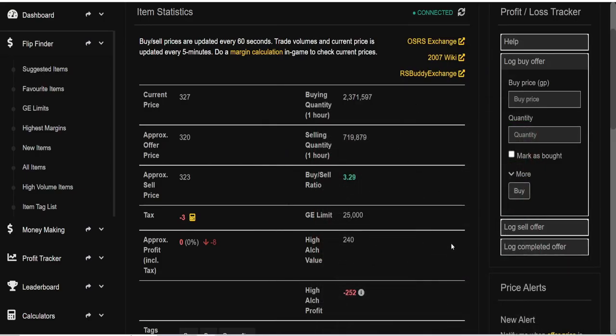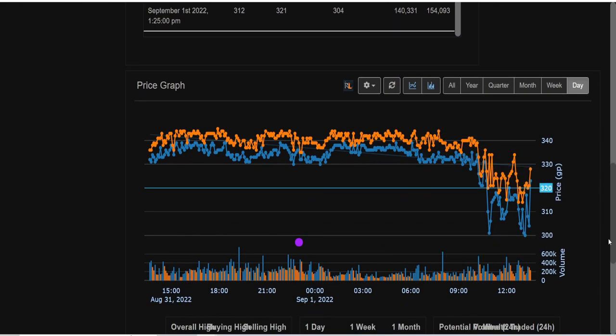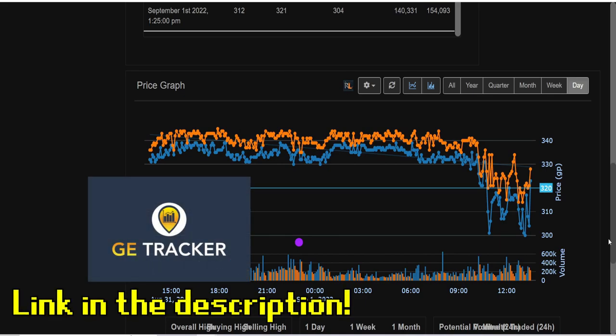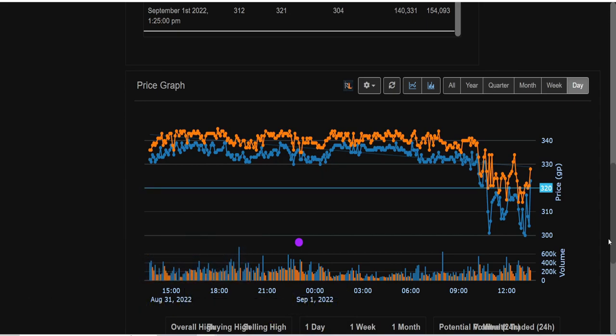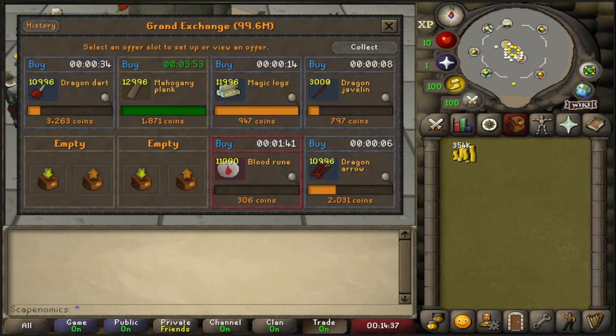I did find an interesting situation over on GE Tracker. If you don't have GE Tracker, I highly recommend it — the premium version really can make you a lot of bank in RuneScape. I've got a link in the description below if you're interested in a free trial. Anyway, I'm just looking at the blood runes here and I'm seeing that they are getting dumped to around 300gp each, but we're seeing an active trade price of around 320 to 330, so I'm hoping we can catch some on the dump. I've listed a few for 306 each.